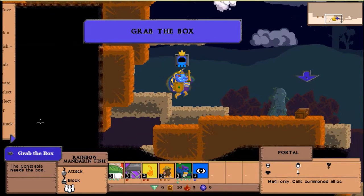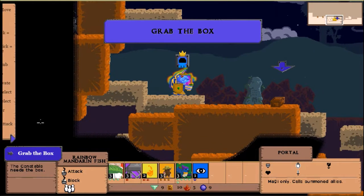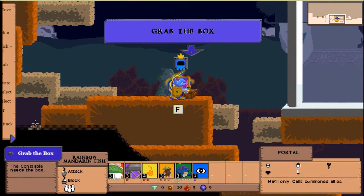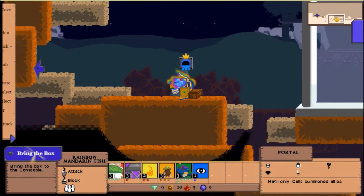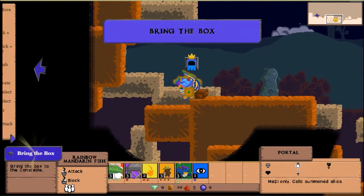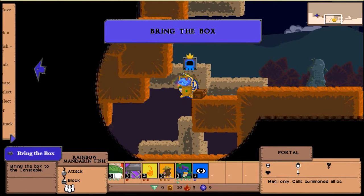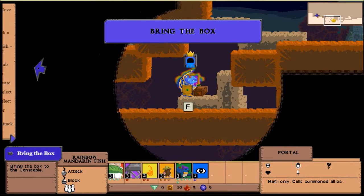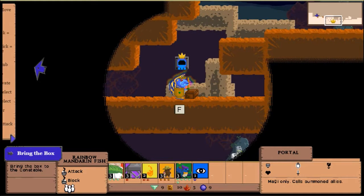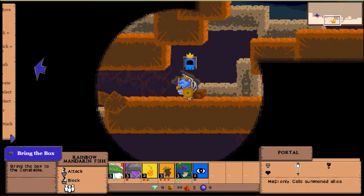There's a cloud up there — grab the box, you lost it! Should I use the Third Eye in case something's invisible? I'll save it — in the tutorial, whenever they gave you something it came back. Oh, we have Birdie McBird back too. Let's go down and check — go right first, then underneath.